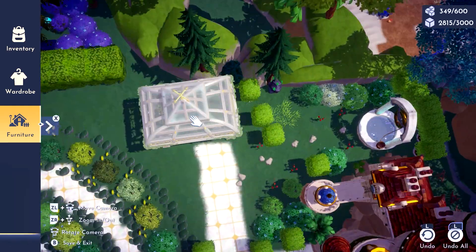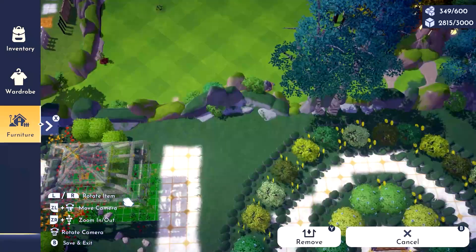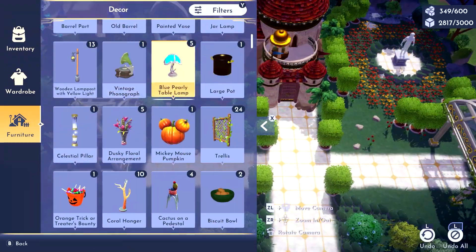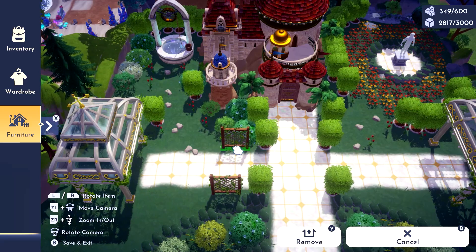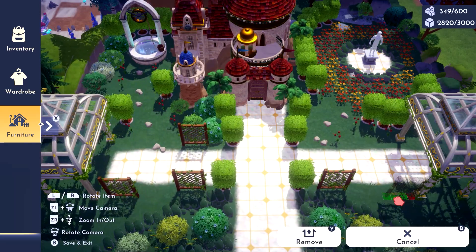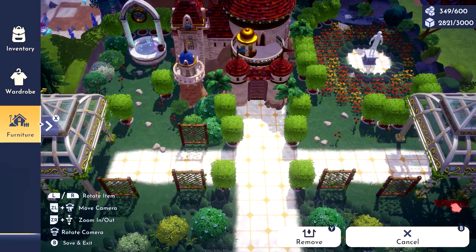For the fancy rest areas, I'll be placing a couple of elegant gazebos — one on each side — and I'll be adding some type of walls to mark the path to them with some trellis, alternating them with plaza trees like this.